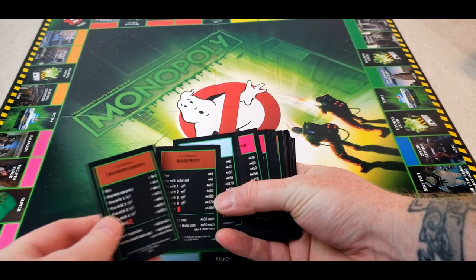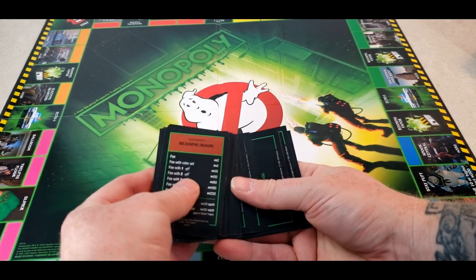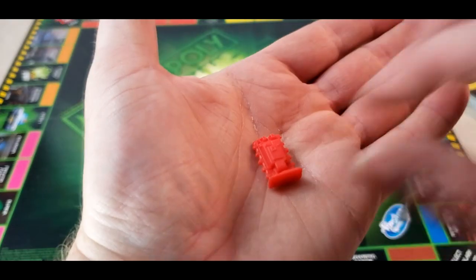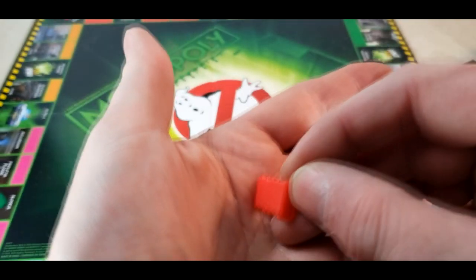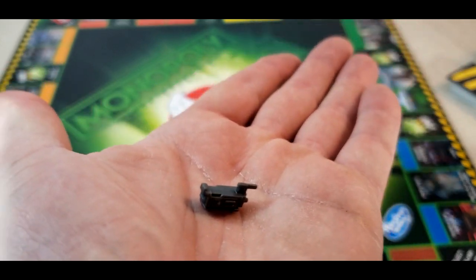Here we have the contract cards — pretty cool. We'll take a closer look at some of the game pieces. Take a look at the ecto containment unit and the ghost traps. There's one of the ecto containment units — that's supposed to take the place of a hotel. Pretty cool. And then a ghost trap, which is supposed to take the place of a house.